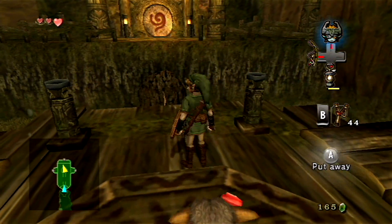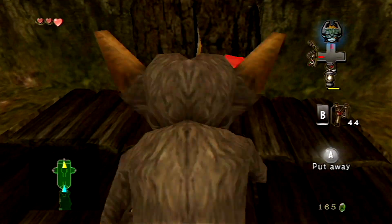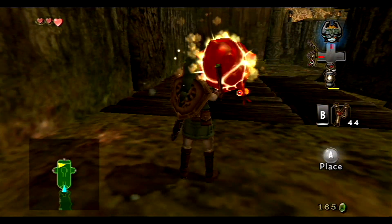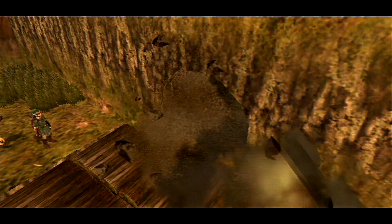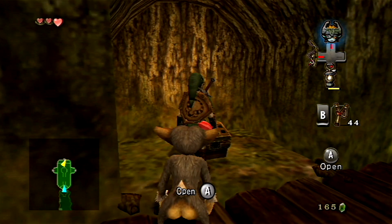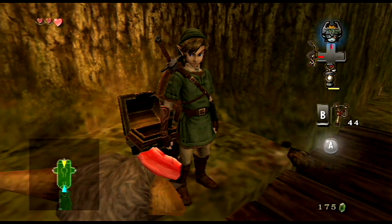Now, the puzzle in this room requires you to light all four of these torches. But don't do that just yet. Instead jump down because there's a cracked wall. Now we don't have bombs, but we have the next best thing — this plant is called a bombling. So as soon as you hit it, it will start to sort of self-destruct, and we can use that to blow up cracked walls or rocks. And now we can get this chest, which contains a red rupee, which of course is worth 20 rupees.